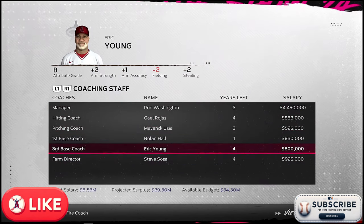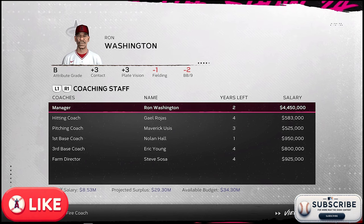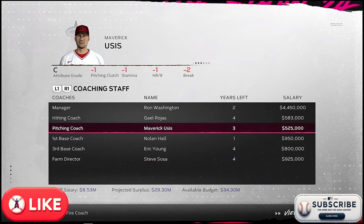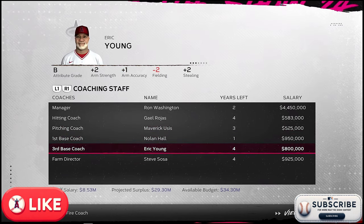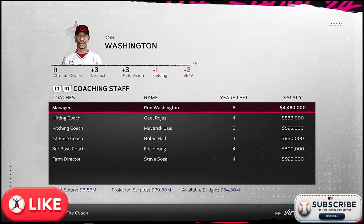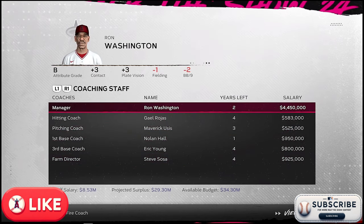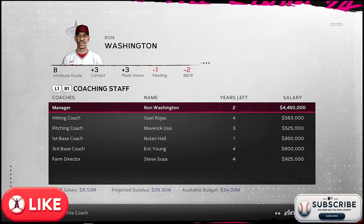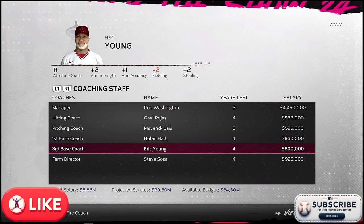Ron Washington is pretty good, but we have to think about what we're going to do with the rest of the staff moving forward. When you cut a coach, you lose out on the money you already gave them. We're looking at around $950K here, $1.5M here, $3.2M there, and almost $9M for another. The salary situation with the staff is rough, so we need to move quickly through the first couple seasons — a lot of players are going to lose development time and we need to think about reloading this team.